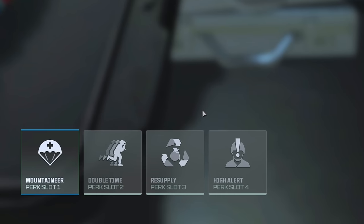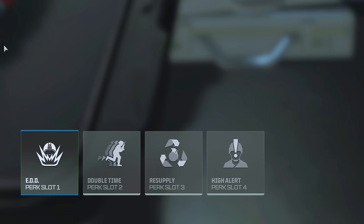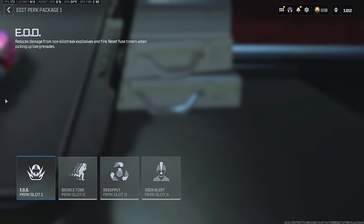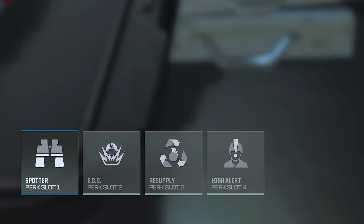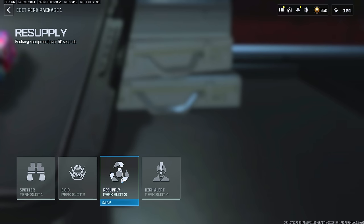Now that your loadout is almost completed, let's make sure that your perks are up to par. If you're more of an aggressive player, I recommend Mountaineer, Double Time, Resupply, and High Alert. If you're more of a support player, I recommend EOD, Double Time, Resupply, and High Alert. And if you're more of a passive player, I recommend Spotter, EOD, Resupply, and High Alert. Resupply is subjectively the best perk in the game — being able to recharge a lethal and tactical every 50 seconds will keep you in the fight and ready for anything. The amount of gunfights I've won because I had a recharged lethal is insane.